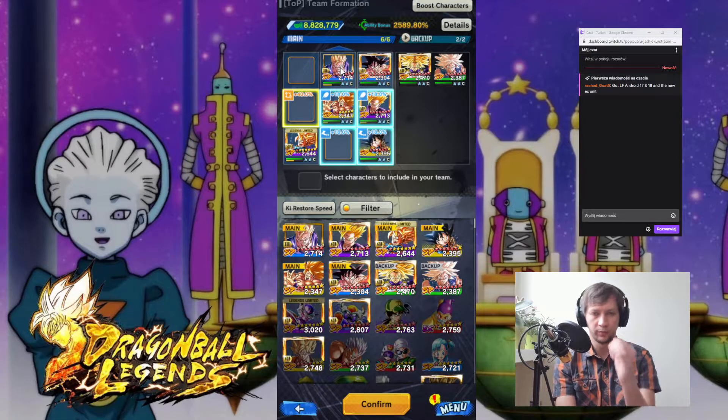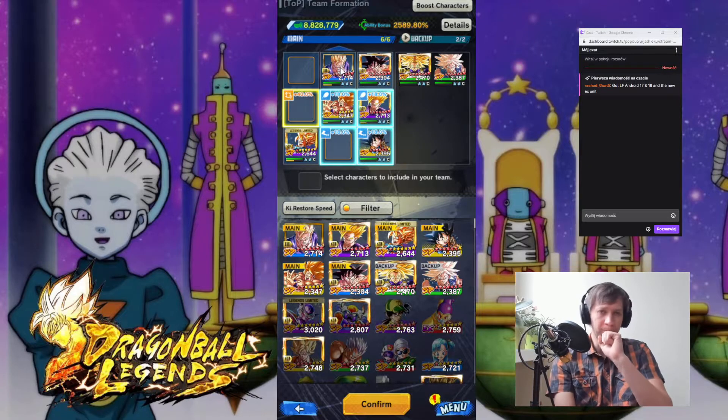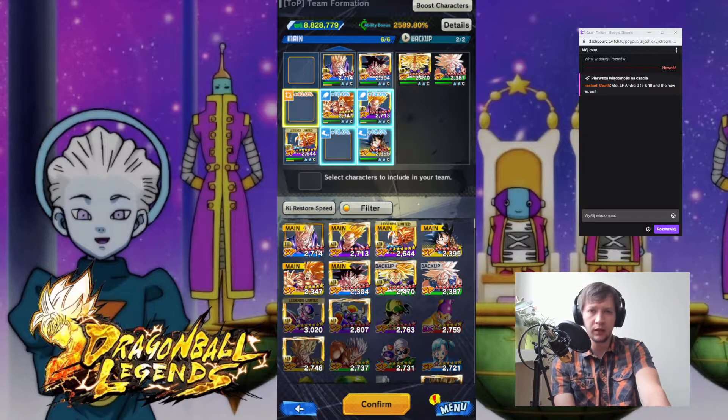So I have to level up Friendship level on Gohan to at least level nine — it will take around three to four days. I also have to move this Goku and this Trunks as close to level 10 Friendship as possible, so their key restore speed will also be improved a little bit.